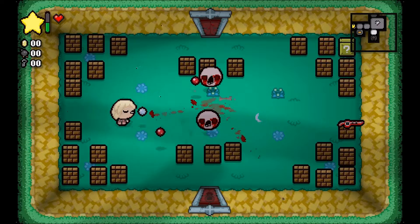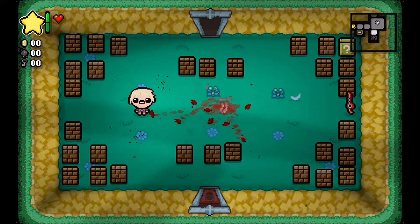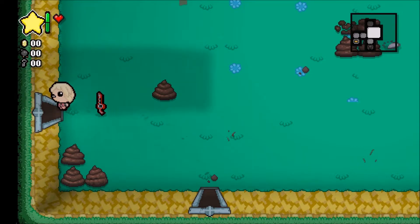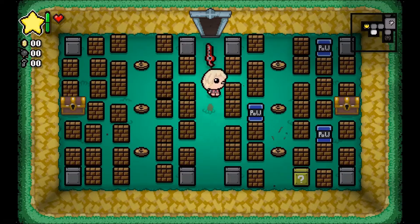So it looks like Shulk just has his sword - an auto-blade - and just like a familiar that shoots forward, like the Little Chub. The pile blocks - those must be bomb ones. And the question mark block, that must be a tinted rock. Oh, that's awesome.